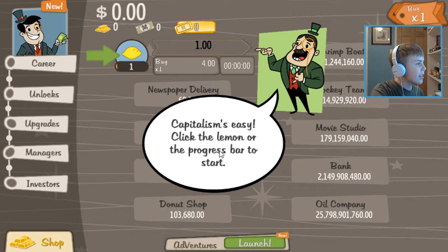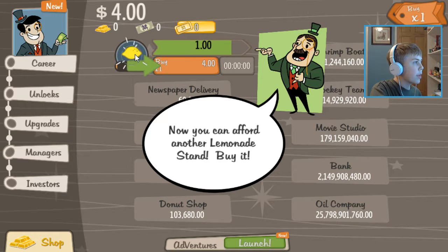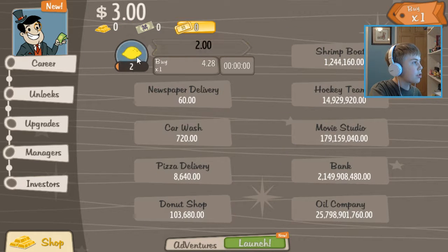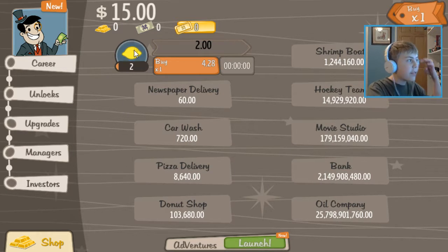Capitalism is easy — click the lemon or the progress bar to start. You just earn money like that? I have $5. Now you can afford another lemon stamp — buy it. Keep going, those lemons won't squeeze themselves. So that should get me $2 now? Yeah, okay, that's kind of cool. I'll just kind of keep clicking and stuff — I kind of understand that.